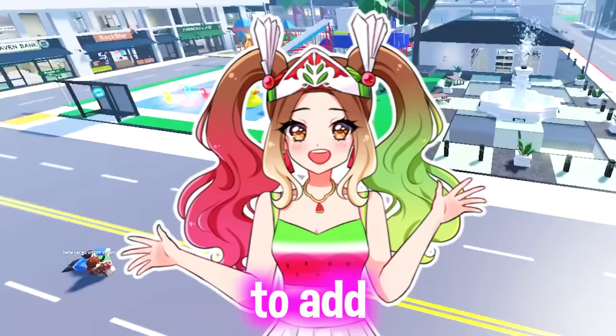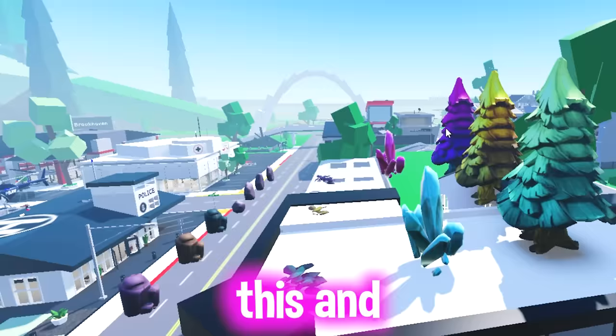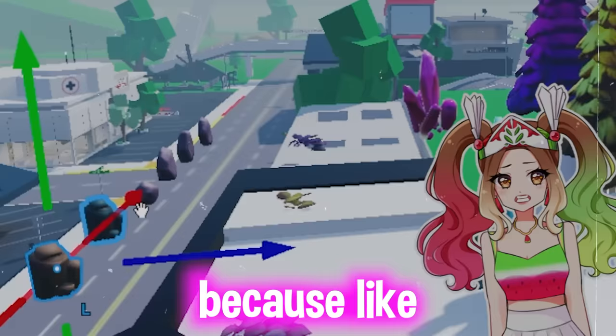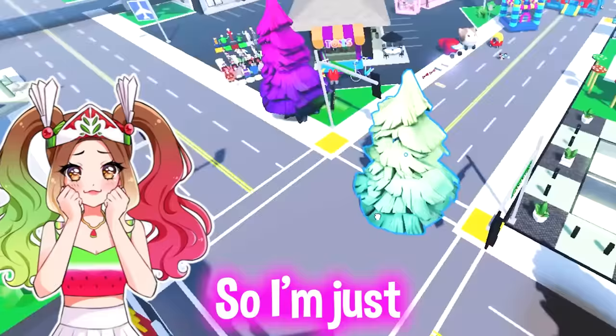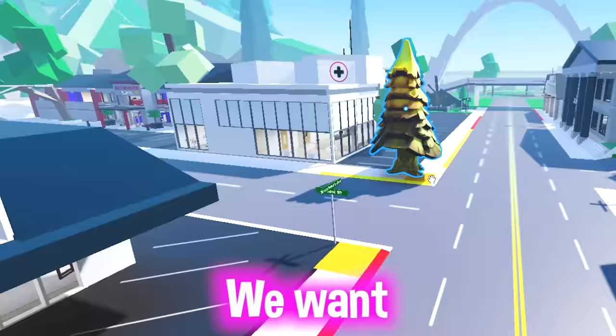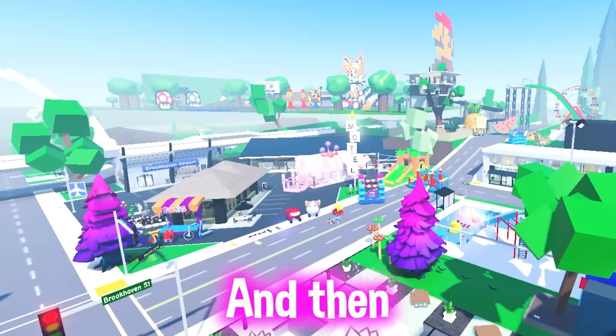Now I'm gonna add colorful trees. Not these ones — these are kind of ugly. This is so much better! I'm gonna ungroup it and only keep the trees — I don't want rocks. I personally love colors and colorful things, they make me happy. I'm putting a ton of these trees around the map. I want this world to give Enid vibes. It's turning out really cute!